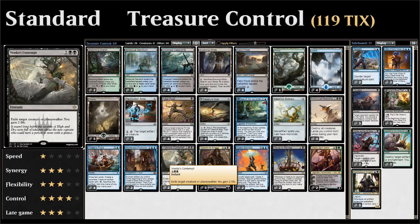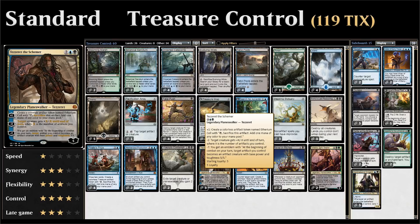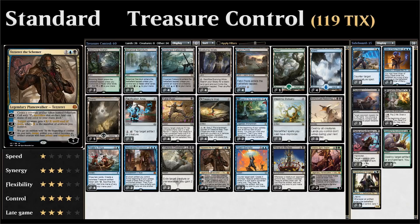We also have two copies of Vraska's Contempt — a four-mana instant that exiles target creature or planeswalker and gains us two life, a nice answer to indestructible gods and planeswalkers. Then we have three copies of Tezzeret the Schemer, which kind of seems out of place since he makes etherium cells rather than treasure tokens, but they essentially work the same way. The minus two can kill problematic creatures like Hazoret — it gives a creature +X/-X until end of turn where X is the number of artifacts we control, getting around indestructible creatures. The minus seven is also a nice alternate win condition.